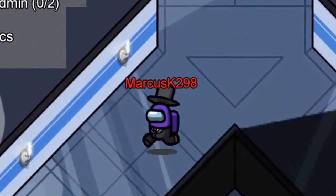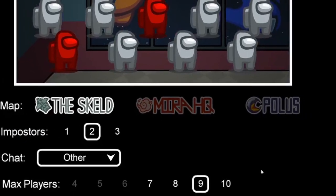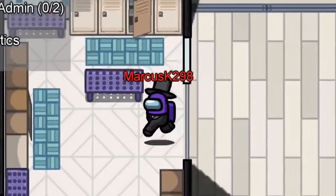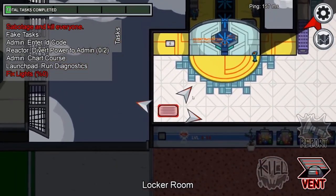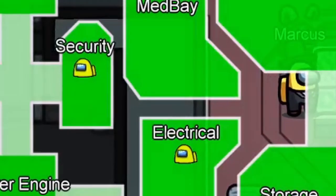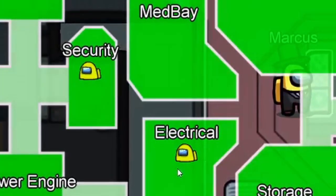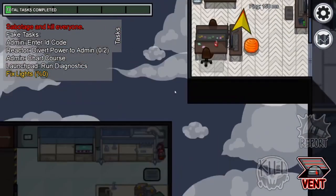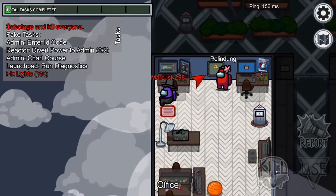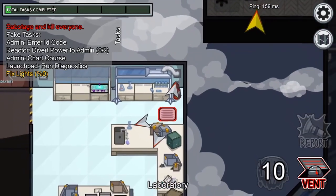The vents on the right side of the Skeld aren't connected to the vents on the left side of the map. Now, what's the best way to use vents to get the Impostor win? Most people when they vent are like this guy venting from security to electrical — this is incredibly obvious, do not be like this guy. There is a far better 1000 IQ way of using vents: use the vents in combination with lights to trick people into thinking you were with them while you were secretly vent killing, so that when the body is found, it can't be you.